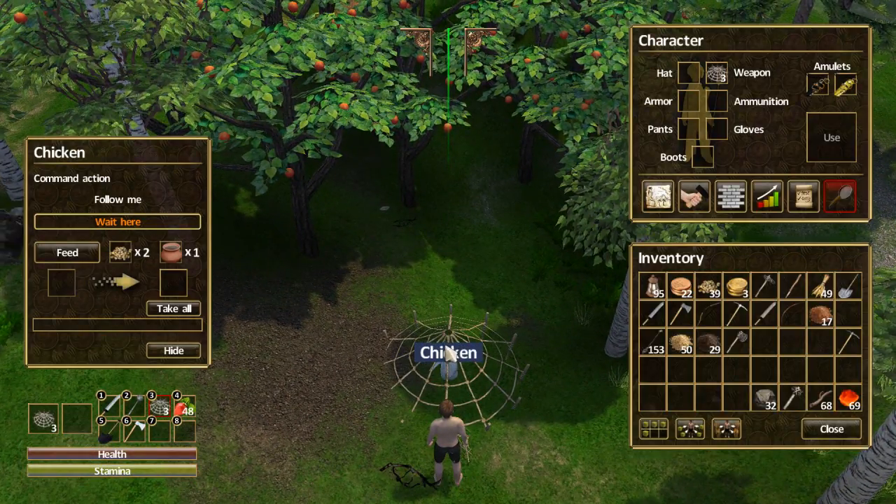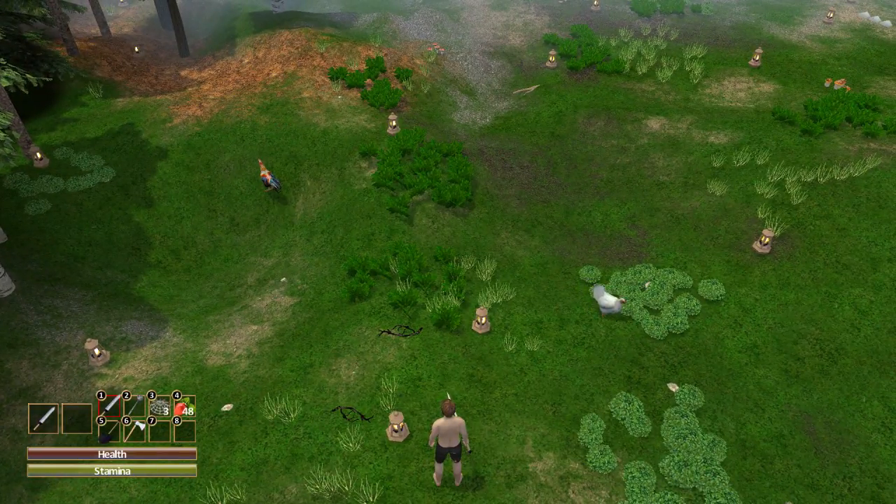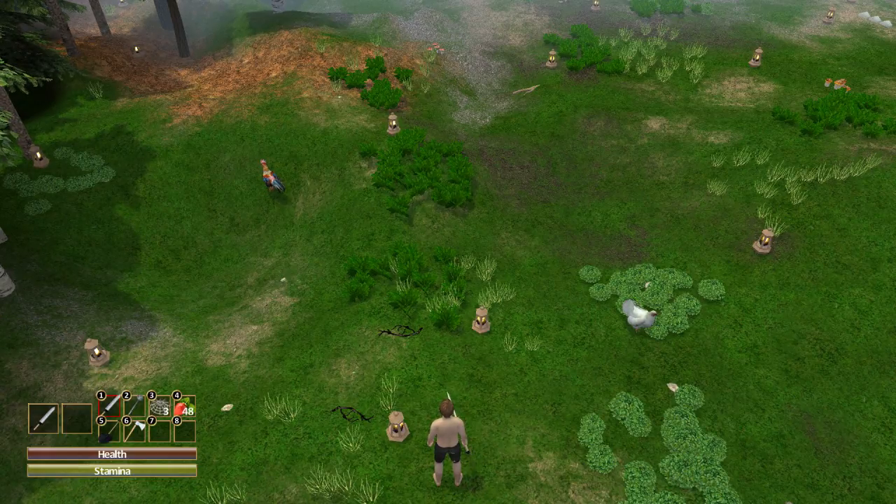Press the spacebar and click Tame, and the chicken is yours. Just so you know, the trap is not forever and the animal will break free from the trap unless you tame it fast. So make sure you run all the way to it and tame it before it breaks away.